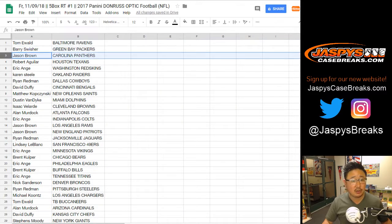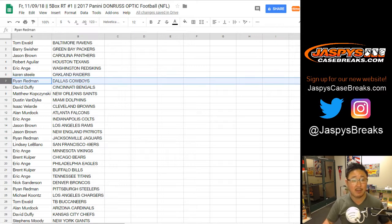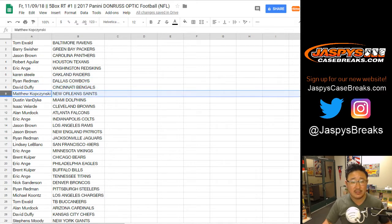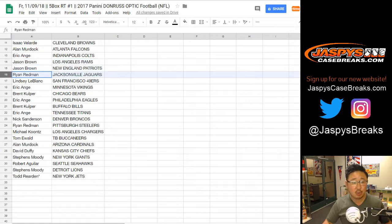Tom with the Ravens, Barry with the Packers, JB with the Panthers, Robert with the Texans, EA with the Redskins, Karen you got my Raiders, Ryan with the Cowboys, David Duffy with the Bengals, Matthew Kaye with the Saints, DVD with the Dolphins, Isaac with the Browns, Allen with the Falcons, EA with the Colts, JB with the Rams and Patriots, Ryan with the Jaguars.